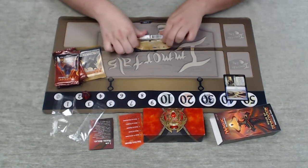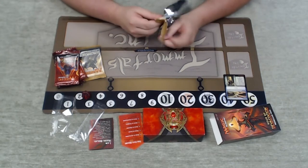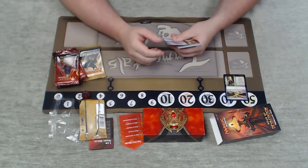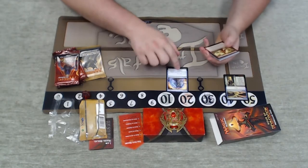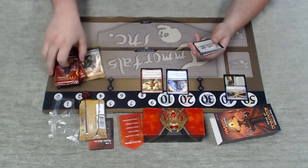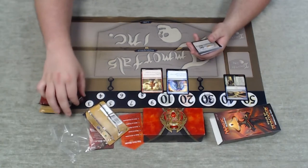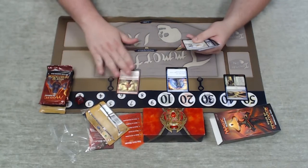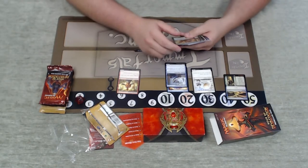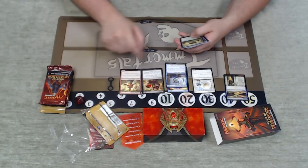Let's start with Amonkhet because it's a known quantity and it builds the suspense for the new cards even more. The way I sort my sealed pools, I like to sort everything by color to begin with and then go back and see what I got. So starting off: Fan Bearer, which I really like, and Bloodlust Inciter, which I really like — these are good aggressive one-drops.